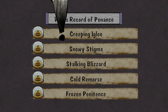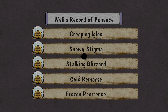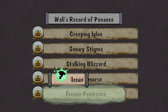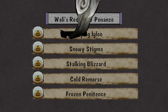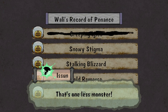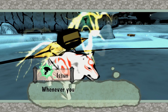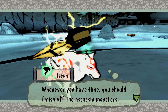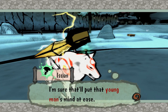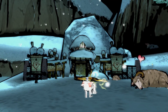The monster we finished off was Wanderliss. We cross it off the Record of Penance. That's one less monster — at this rate it won't be long before we can cross them all off. Whenever you have time, finish off the assassin monsters. I'm sure it'll put that young man's mind at ease.